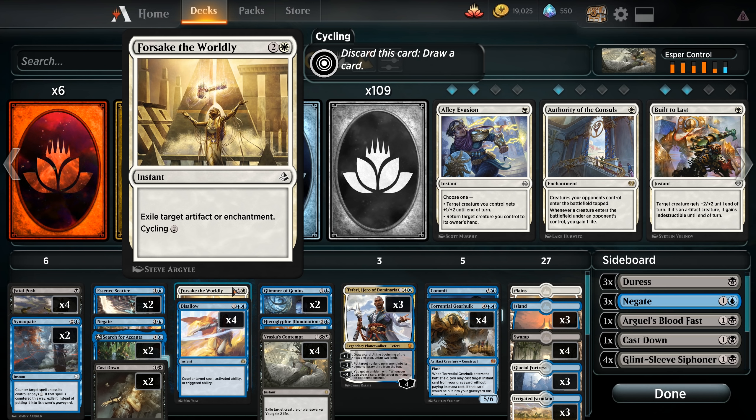We already had Ixalan's Binding and Cast Out in the format, but now we also have to deal with Scrap Heap Scrounger, and also Walking Ballista — though if opponents are smart, they won't let us exile them; they'll just shoot us with the counters. However, it's good to have answers. Then a playset of Disallow, another new card from Kaladesh: for three mana, counter target spell, activated, or triggered ability. Probably just the best counterspell in Standard at this point.